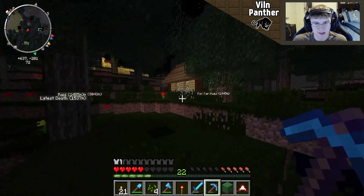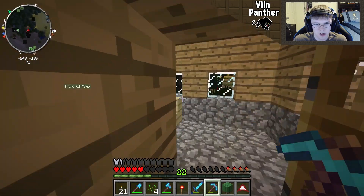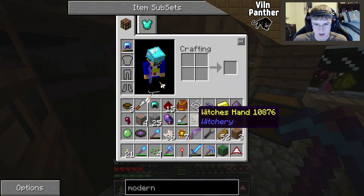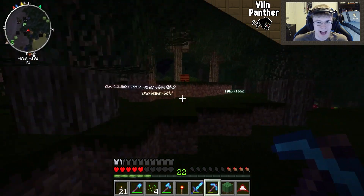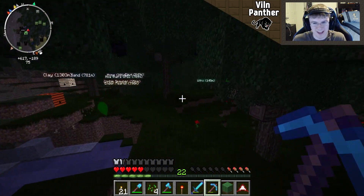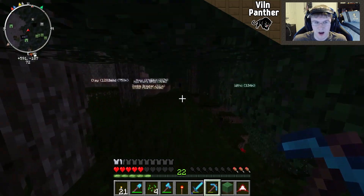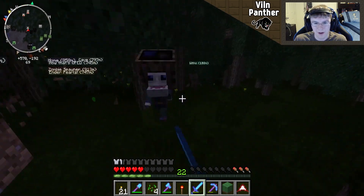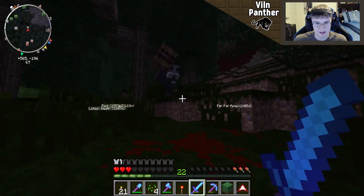Was it maybe somewhere else and I'm just thinking it was over here? I could have sworn it was in the forest though. Let me go ahead and check — no, it's not in there. Wow, she actually dropped quite a few things. What the heck — a witch's hand? I guess we'll keep it but that's kind of freaky. I now have a witch's hand and I didn't know that they had hands. They're kind of in robes — I guess they have hands.